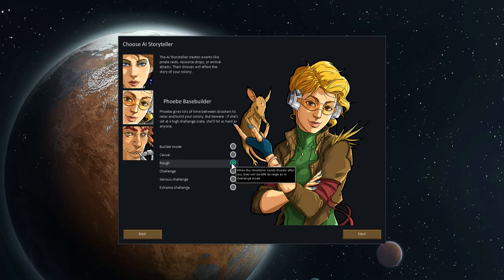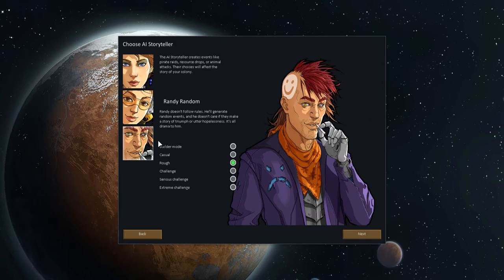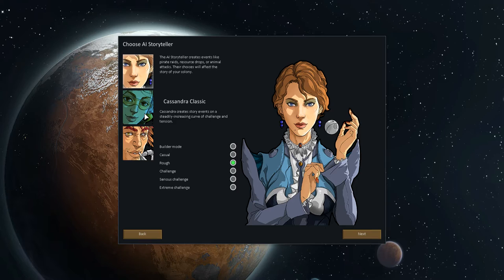Let's be less of a sissy. The normal setting is Challenge — the threat will be 100% of intended size. Builder mode sends threats at only 5% the size. Rough is 60% and casual is 25%. It's a pity it doesn't have something like 40%, but let's just leave it on Rough and see how we get on. Then you have Randy Random, who generates random events and doesn't really care if they fit the story. Cassandra is probably the one to start with for increasing challenge.